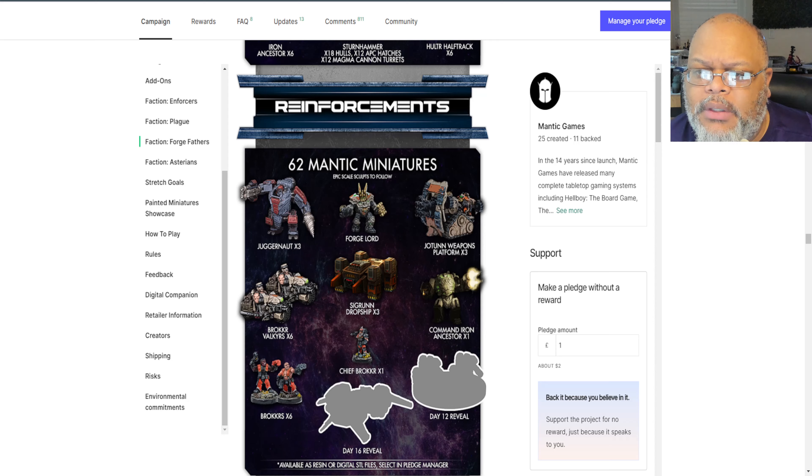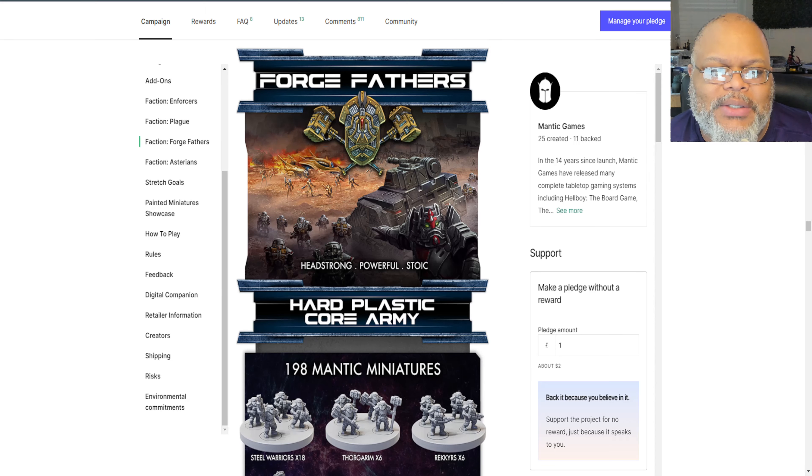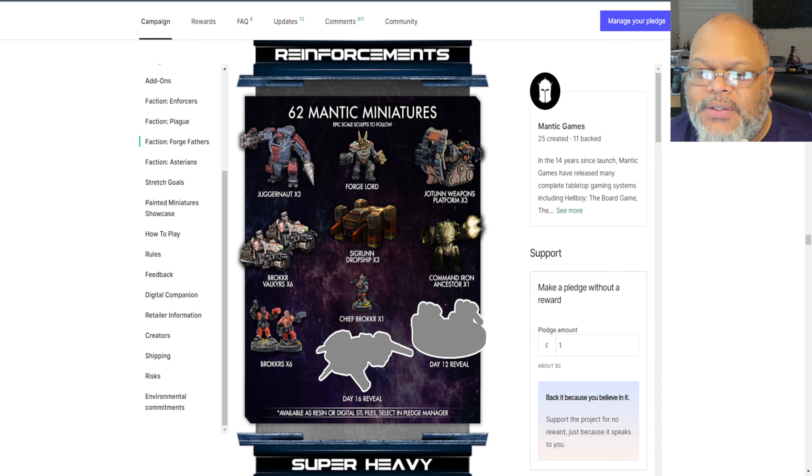For the Forge Fathers — I always want to call them Squats but that's the wrong universe — the Brokir infantry, the Brokir Chief, and the bikers have all been revealed. They still have a couple more units left to be revealed before the end of the campaign.